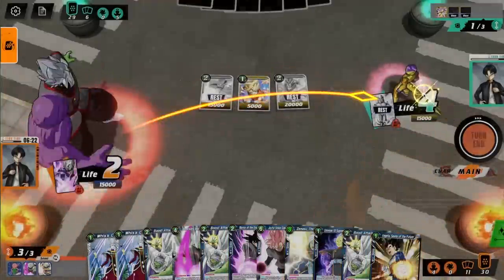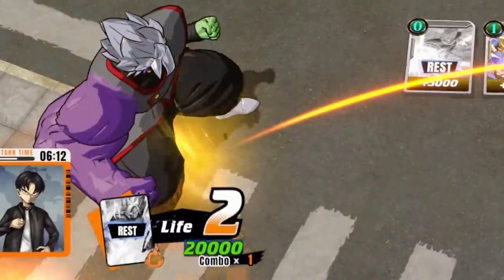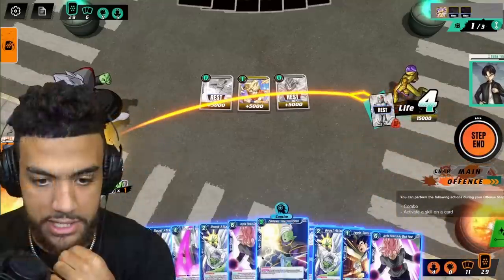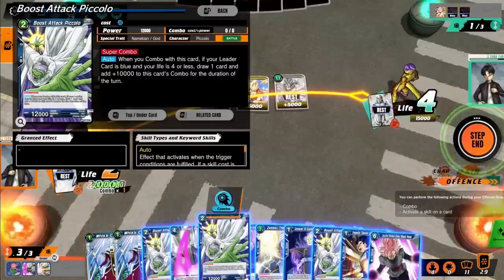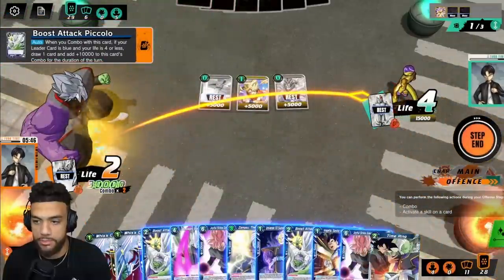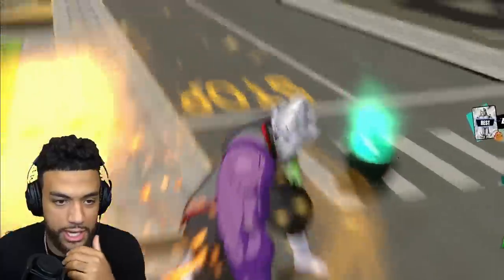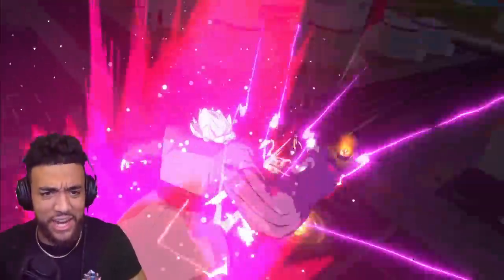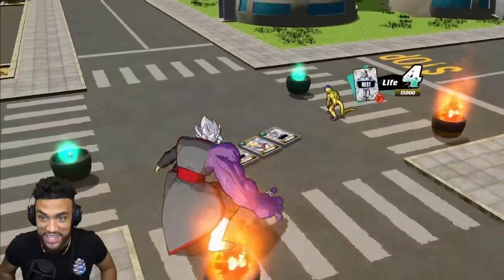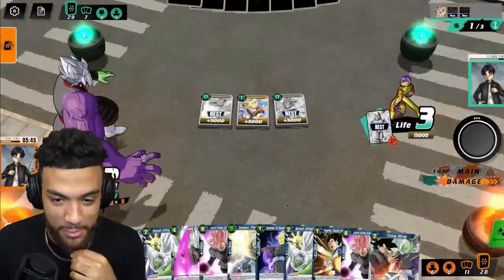Let's just attack with Zamasu on the leader to put a little pressure. I'm going to combo to basically guarantee this goes through — I doubt he's going to use the resources to get over 30,000. He chooses not to counter. Look at this animation! That was fire. It didn't do that much, but it was fire.